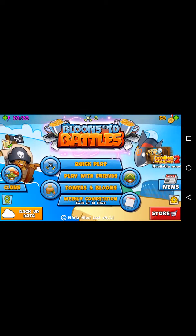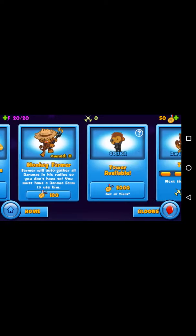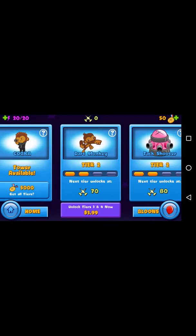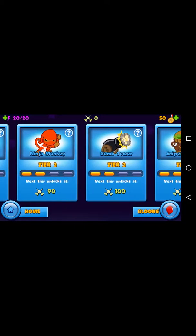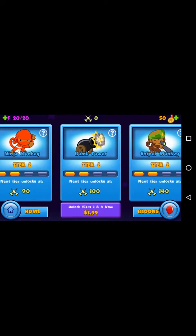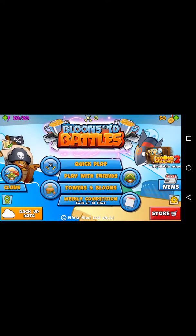Play with friends. Maybe free medallions — dart monkey, attack shooter, ninja monkey, sniper monkey. So there are tiers — figured that out. Let's do another quick play.